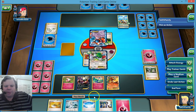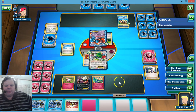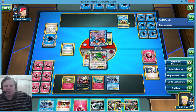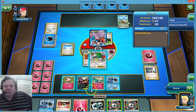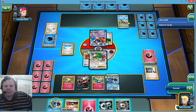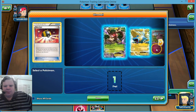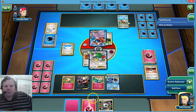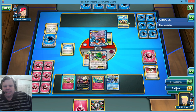Let's play Xerneas down. We'll go ahead and play Skyfield and Sycamore here. We get a Toad and a Rainbow Energy. I'm going to go ahead and play Rainbow Energy on Toad, get rid of Toad and the DCE, and grab Aromatisse. We'll play Aromatisse down and end turn.